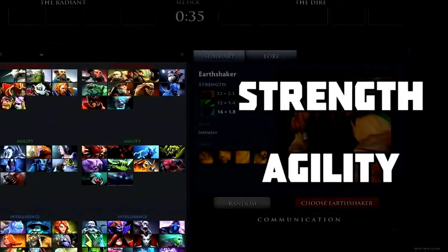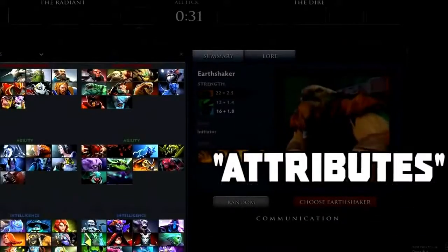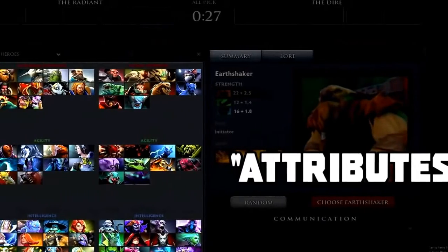All heroes are either strength, agility, or intelligence based heroes. Strength, agility, and intelligence are called attributes, and increase every time you level up, put a skill point into attribute bonus, or purchase certain items.